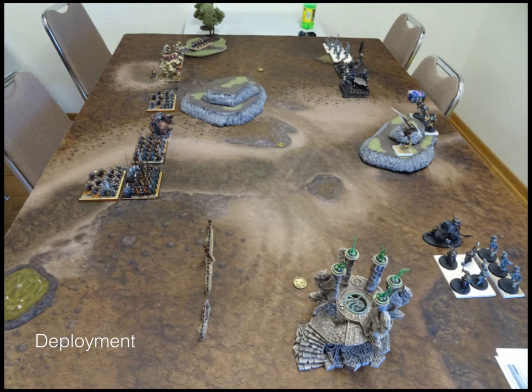You can look over the deployment of the board and see where the tokens are placed. My strategy from the Dwarves' perspective was to overwhelm the two tokens on the left and just ignore the one on the right — hopefully enough bodies to grab those two and hold them.